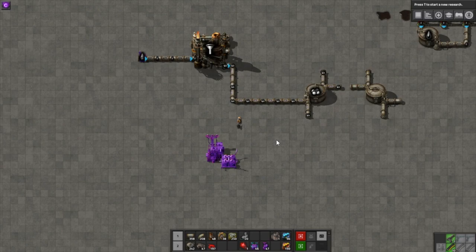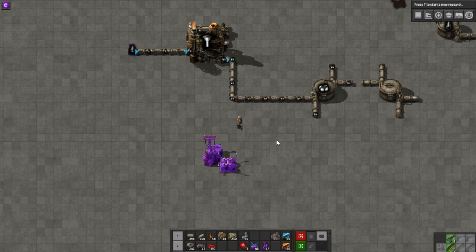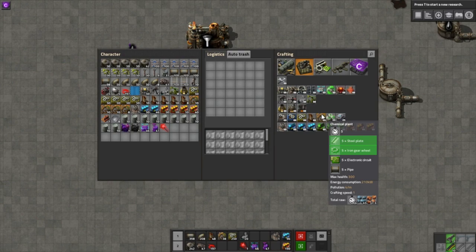Great — we've found some oil, gathered it, processed it into petroleum gas. Now what? The two things requiring petrol you'll need most are plastic and sulfur. Most recipes that use oil products use the chemical plant. A chemical plant costs 5 steel, 5 gears, 5 green circuits, and 5 pipes, and is a 3x3 building.